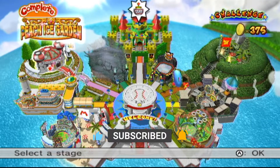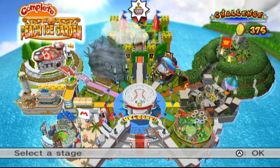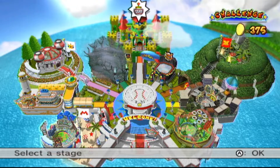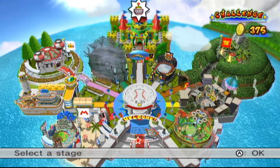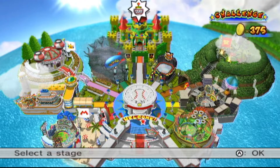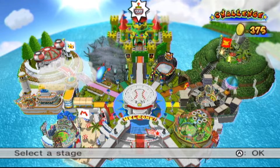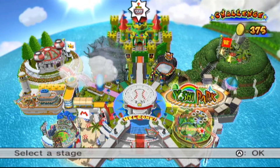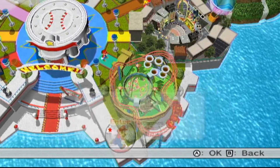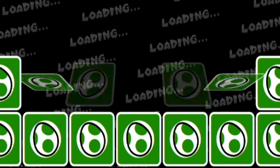We've gathered up all the teammates from both of these areas. And now we only have two more stadiums left before we finally finish up every single area and obtain every single teammate. Right now I think we should go ahead and get started and head on inside Yoshi Park.